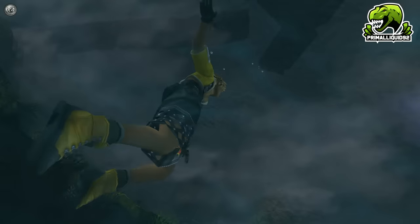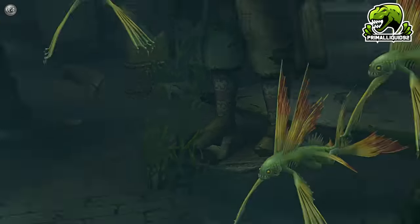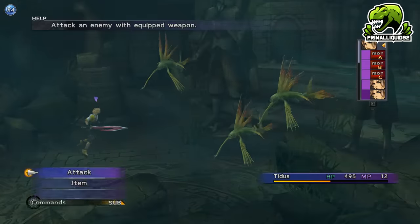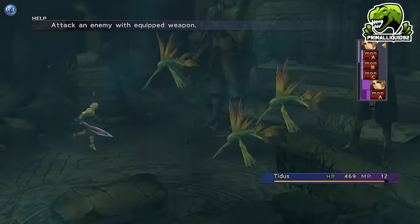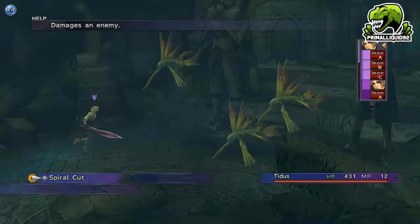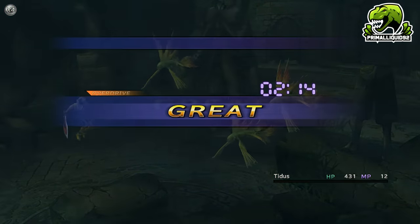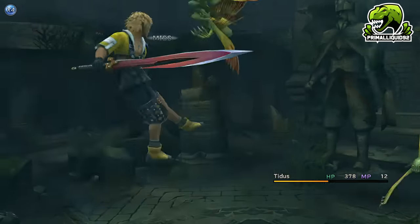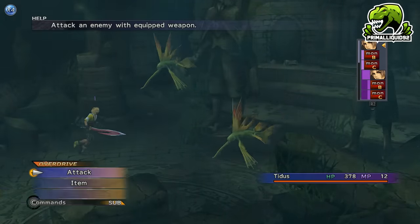At the start you only have Spiral Cut, and in order to unlock the rest we need Tidus to use his overdrive 10 times for Slice and Dice, 30 times for Energy Rain, and a total of 80 times for Blitz Ace. You can get 2 uses against the fish coming up and a couple more against the spider boss.